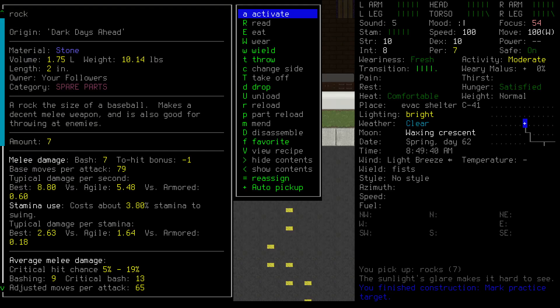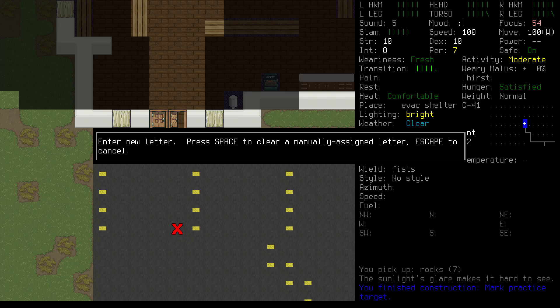Open your inventory. Your rocks should all be in a single line. If they're not, that means you have a pocket somewhere you forgot to blacklist. Select the rocks, press Enter, and choose Reassign.